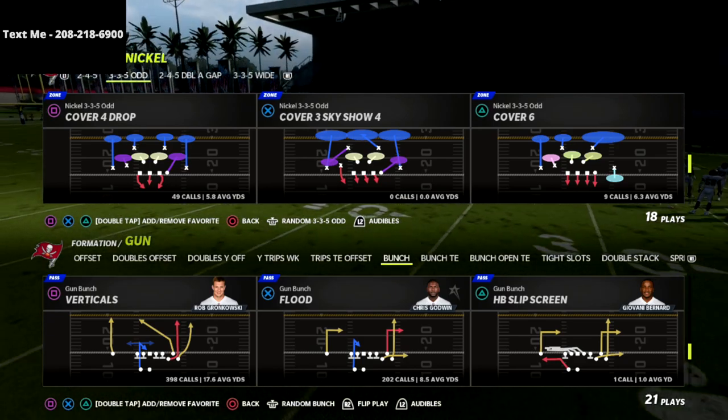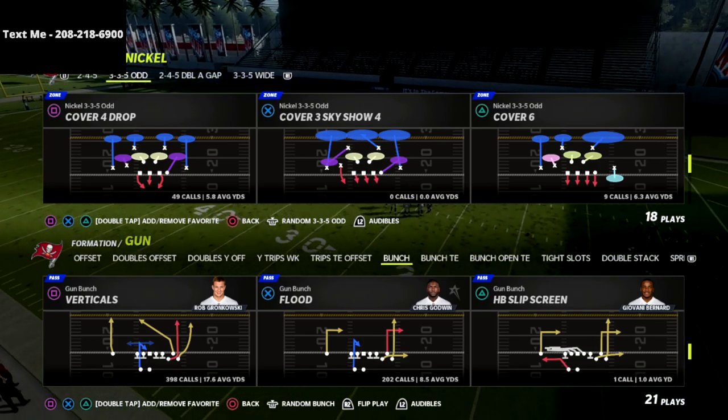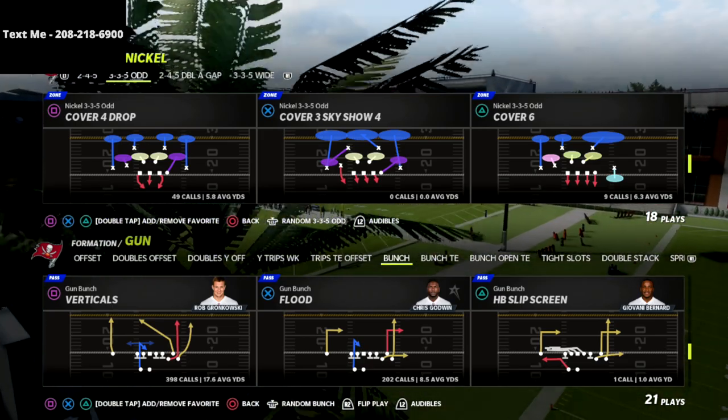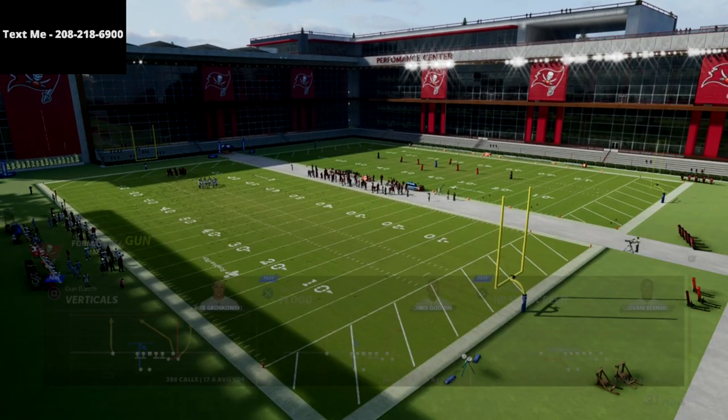The way it's going to play is it's going to be a cover four match on one side and a cover two match on the other side. Cover six is the defense we're going with, and we're going to show you how to use this to stop the best-played gun bunch formation — which is the verticals play.